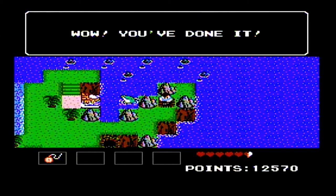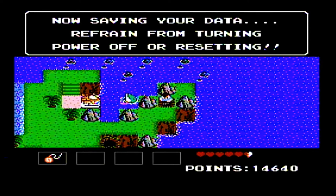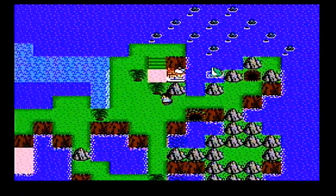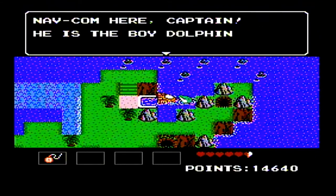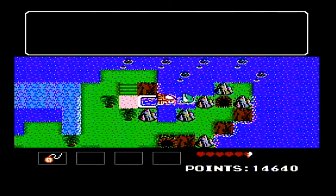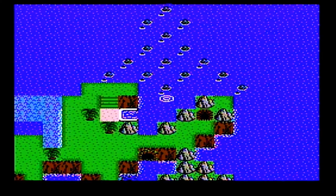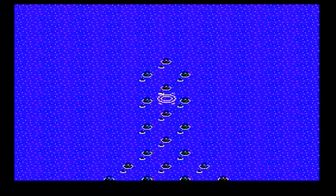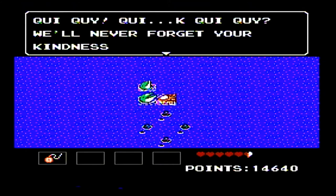All right. Once again, save our game automatically, and let's go back into our subsea. The baby dolphin is waiting for us. Navcom here, Captain. He is the boy dolphin — he is thanking us for saving him. Let's signal the mother. 'We'll never forget your kindness. Now we must help you. Follow me.' That kindness is going to pay off — not just right here where she takes us through this barrier reef, but much, much later in the game. So don't forget about these dolphins, because they'll never forget about Mr. Tumnus' kindness.